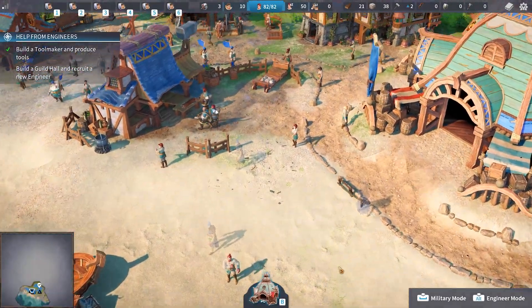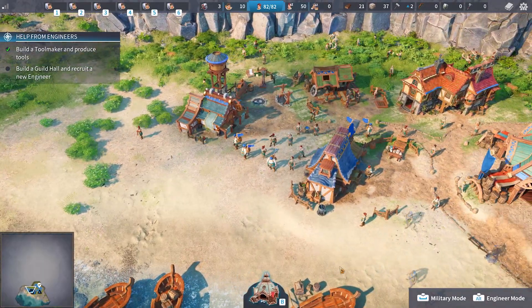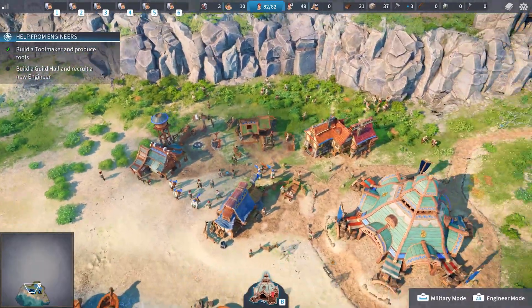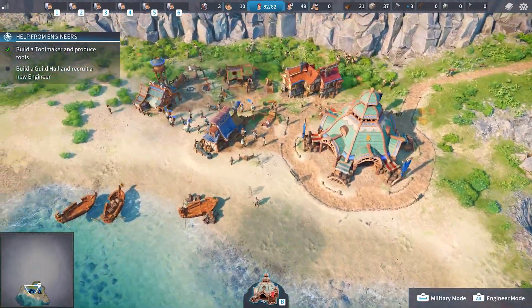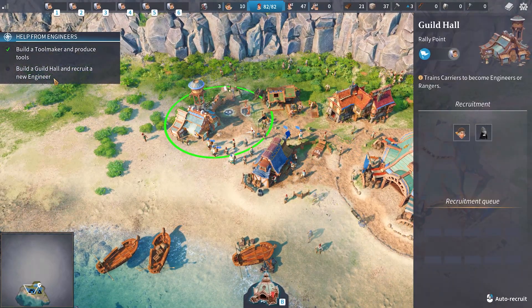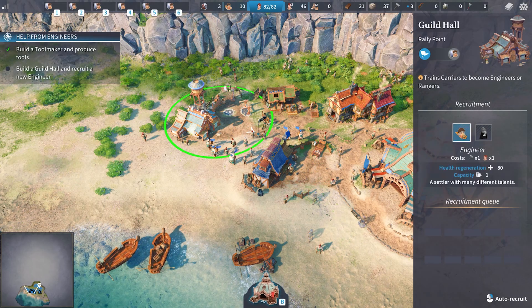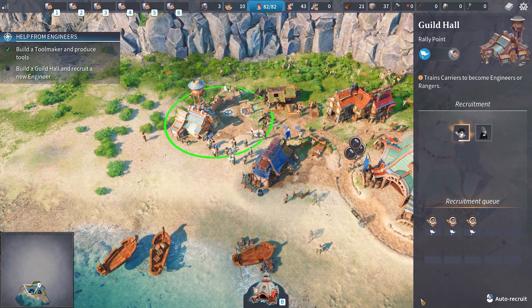Welcome back to the channel and welcome back to some more of The Settlers: New Allies. Good to be back to this game. We're sort of just following the bouncing ball — getting the guild hall built at the moment. Build a guild hall and recruit a new engineer. What we could even do is just right-click it, auto-recruit them.